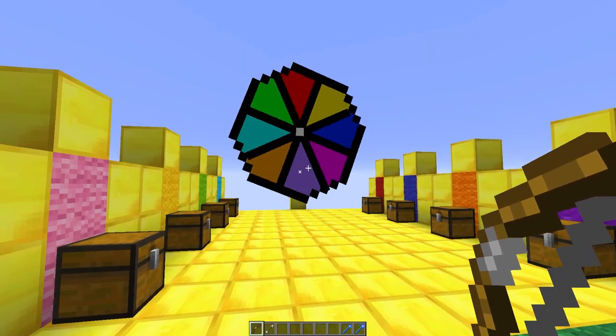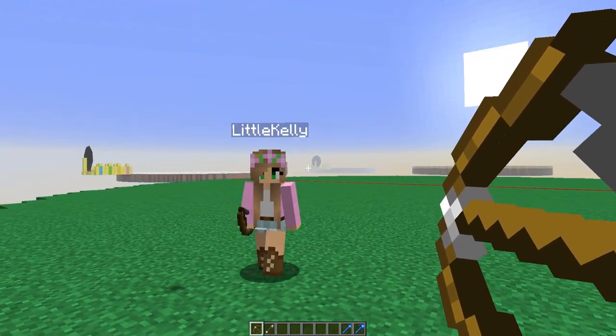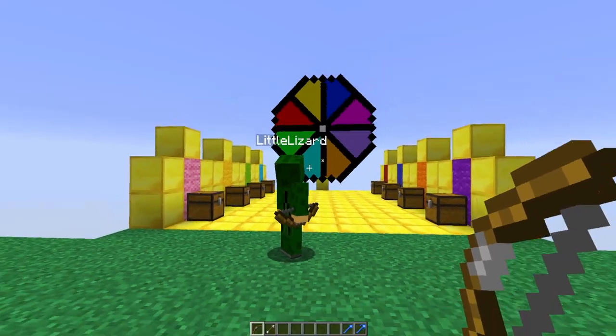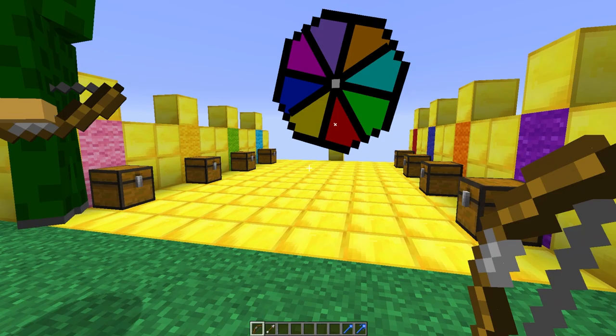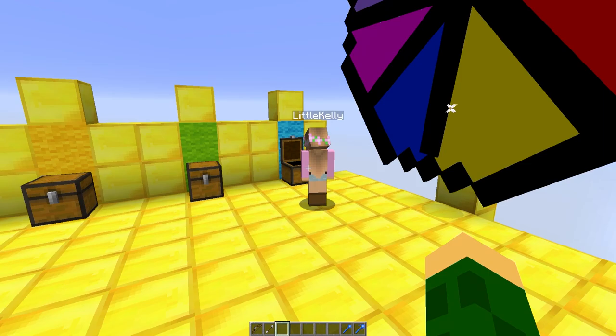Oh I got cyan! Nice, okay. And now I'm gonna shoot — I don't mind what color I get, so I'm not even gonna look. Blue! Nice, okay, let's go to our chests and see what mobs we got.